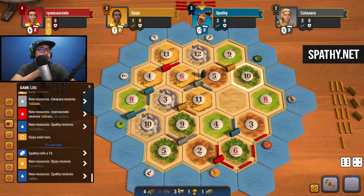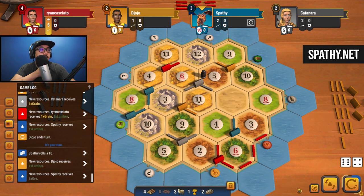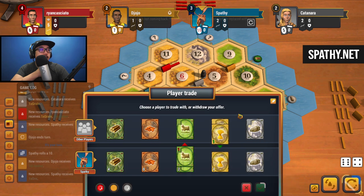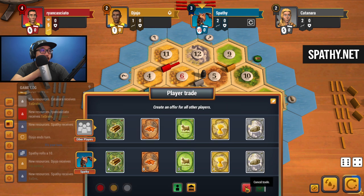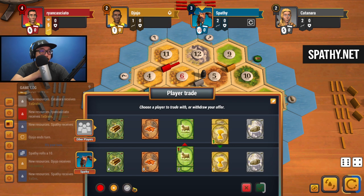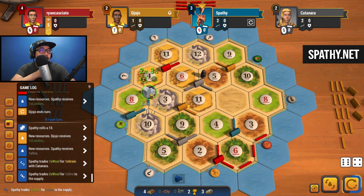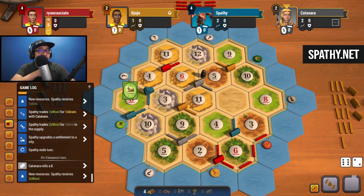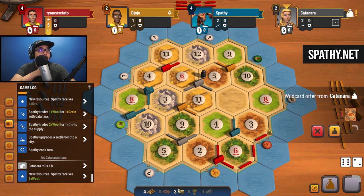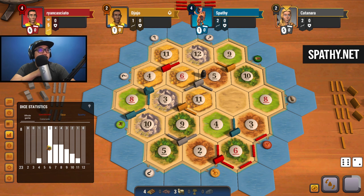I think it makes more sense to secure another settlement before focusing on devs right now. Ten - another ore. We can't get a city yet. Someone was willing to do sheep for wheat - okay, let's approve that. We'll do a two-for-one for that and now we're able to get a city. These are progressing very well for us, and yellow turned into a bot. Now we're getting three sheep every time it's rolled.